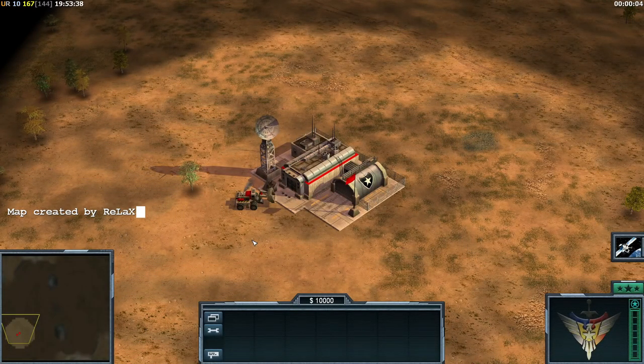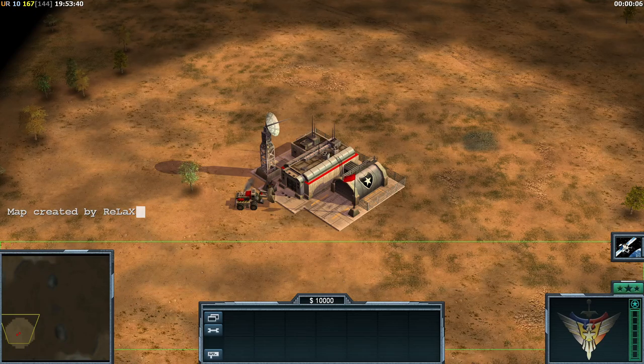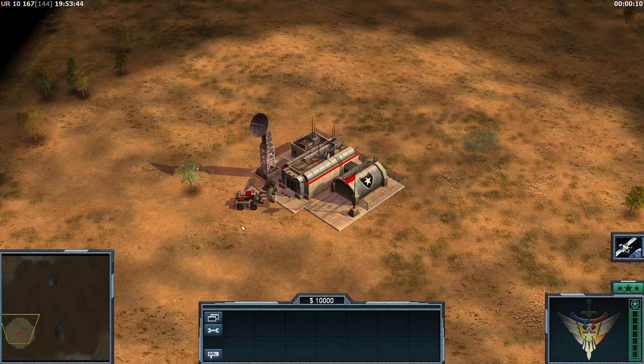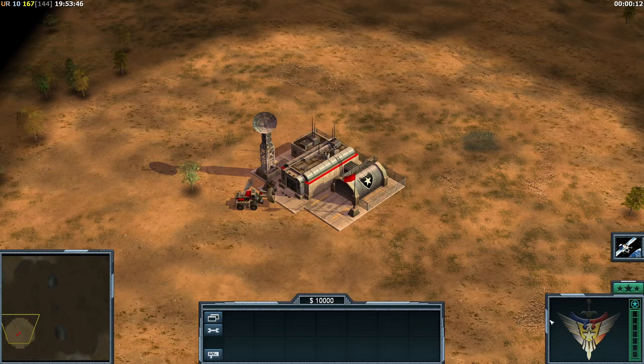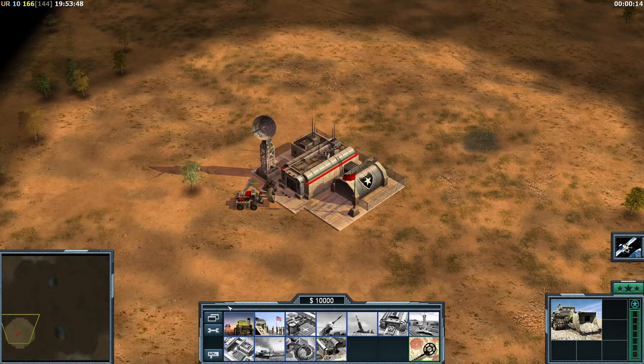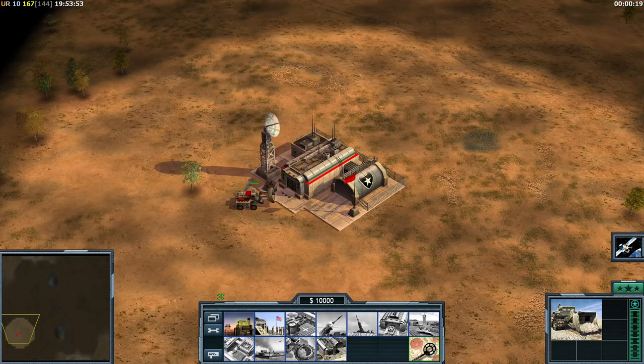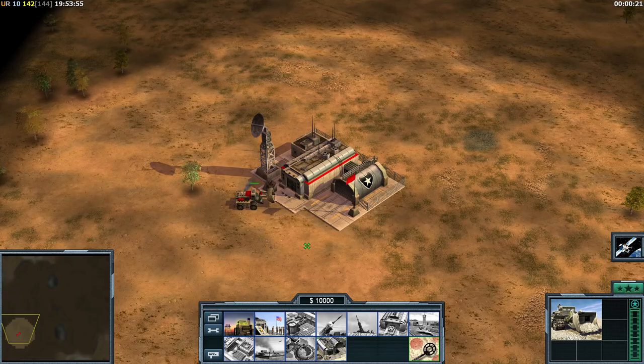Welcome back to some more Zero Hour. Today I'm going to show you how to get this new GUI thing going on down at the bottom, as you've seen in the last few replays I've been casting and games I've been playing. I've got this new control bar — it's really cool and funky. You can see a lot more of the map, it looks a lot more modern and fresh. It's one of the best things to ever hit Zero Hour in a long time.